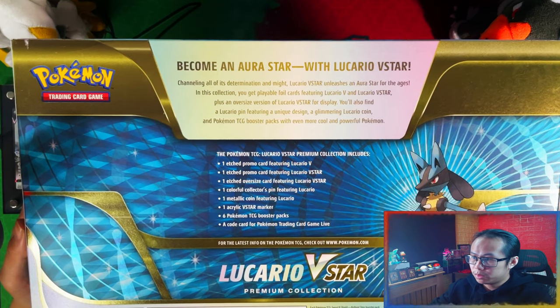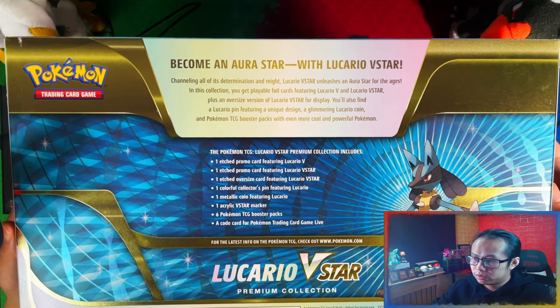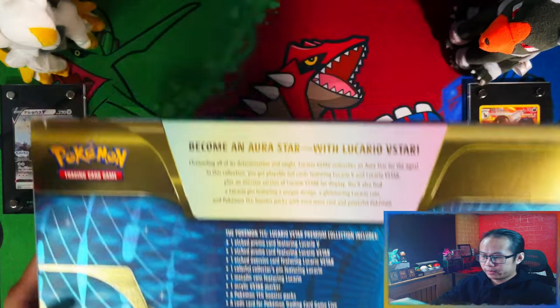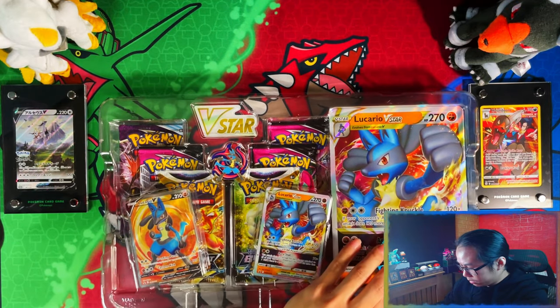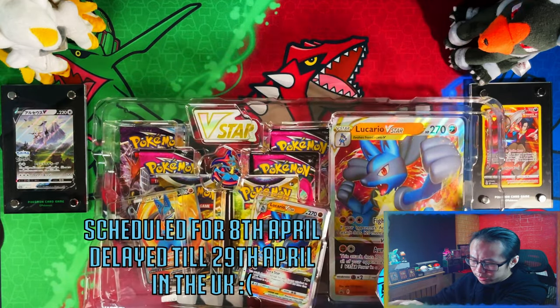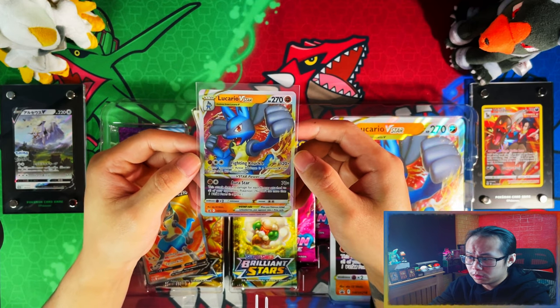Here is the back of the box — 'Become an Aura Star with Lucario V Star.' I'll leave it on there for a second for you to read if you want, but without further ado let's crack the box open. This box was supposed to release on the 8th of April in the UK but it's been delayed — I believe to the 29th. Here is the Lucario V Star.